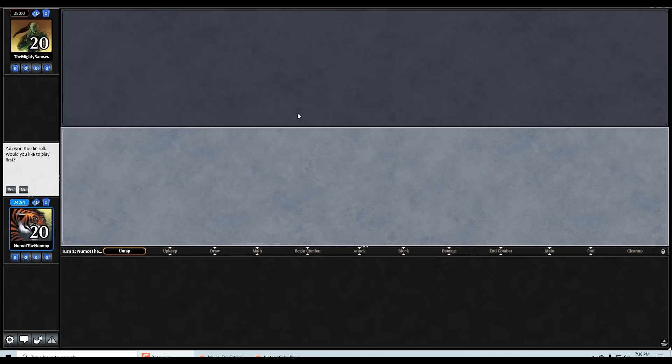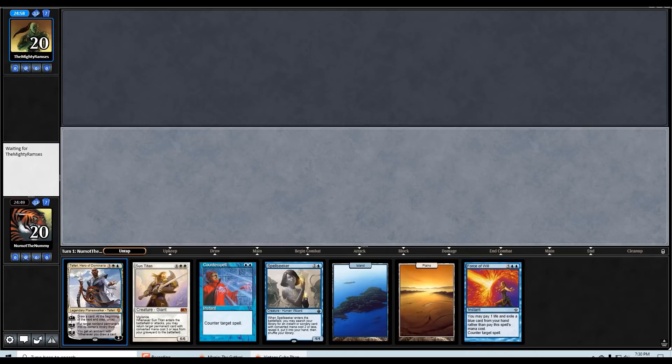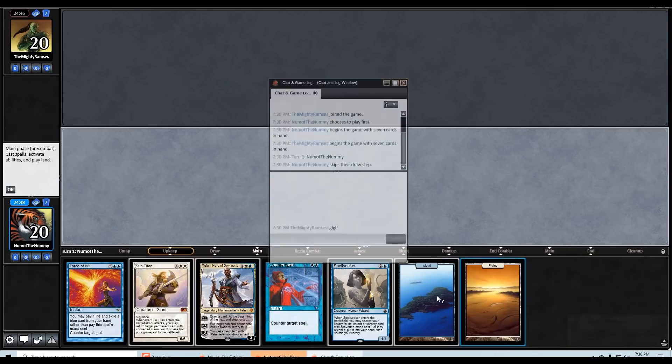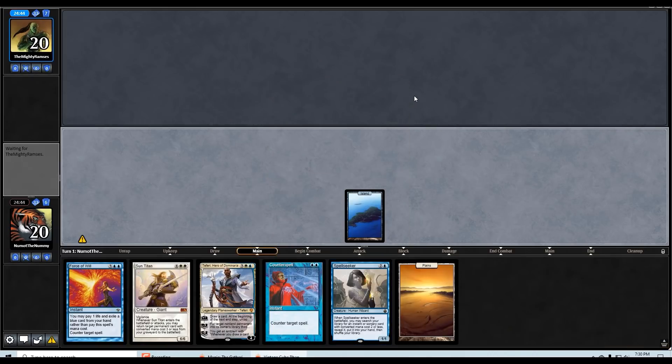Still reeling after that first match. Here we are for round number two of this vintage cube draft with our Esper control deck — we've had some crazy matches. We are on the play and this time we have a keepable seven — crazy, I know! Does need to find some more land, yes, but having access to Counterspell and Force of Will is pretty good. To cast Force I need another blue source, but I'm definitely not going to mulligan this hand.